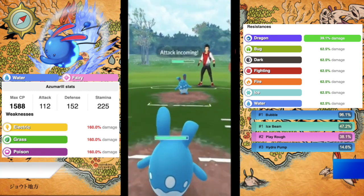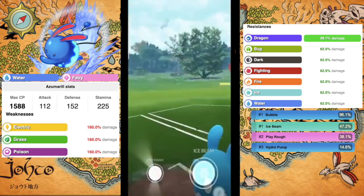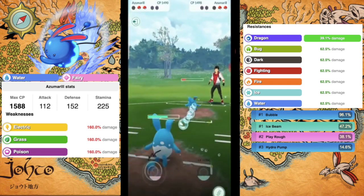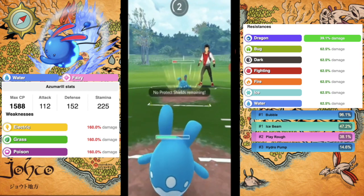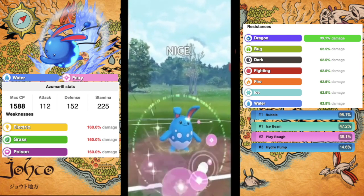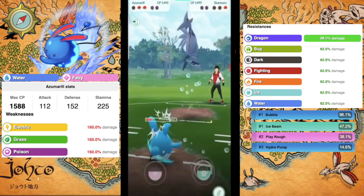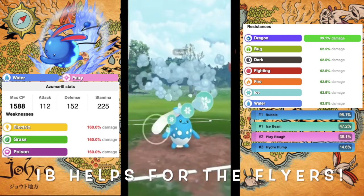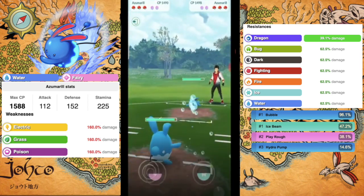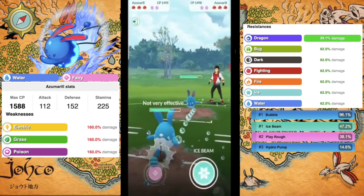Up first we have three restricted Pokémon, and the first one is Azumarill — everyone's favorite little bunny, the bundle of joy of the Great League. Azumarill is a very expensive Pokémon to invest in, but once you do, you are very happy that you did. Azumarill is a Water and Fairy type Pokémon with an attack of 112, a defense of 152, and a stamina of 225. Its weaknesses are Electric, Grass, and Poison, while resisting Dragon, Bug, Dark, Fighting, Fire, Ice, and Water.